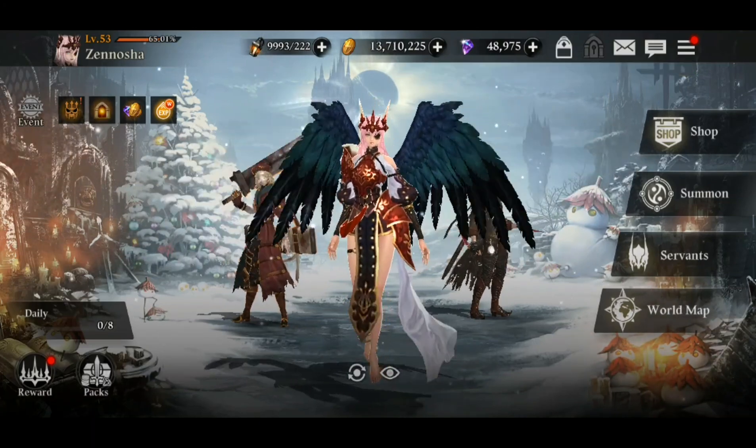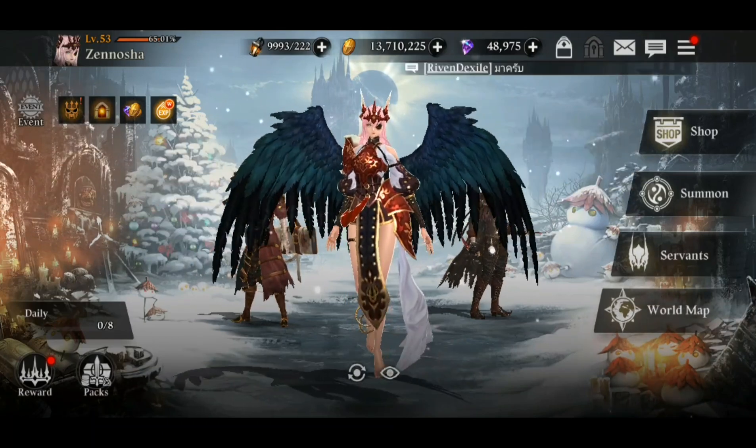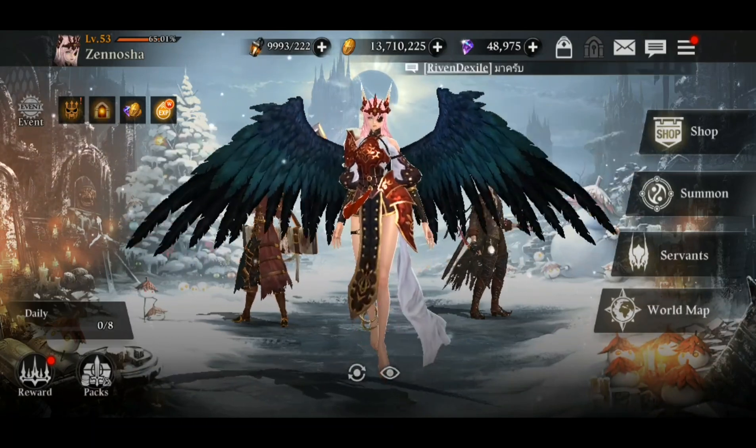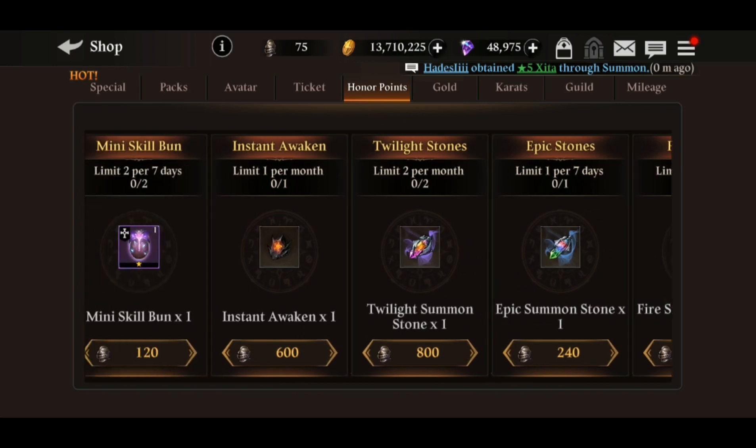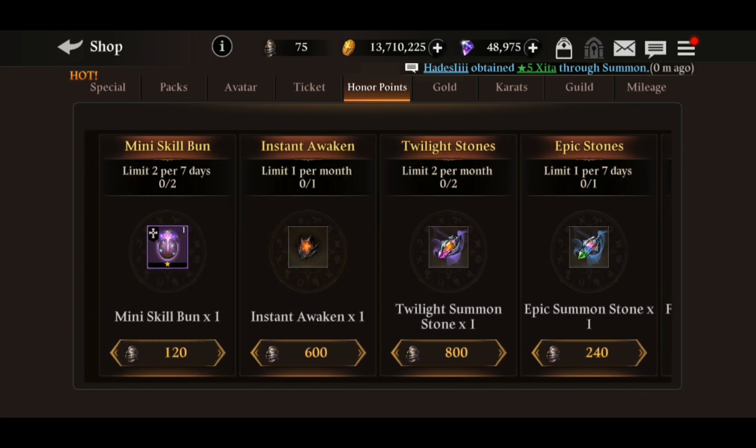The first way to get both items is from the shop. By using honor points, you can get the instant awaken item — limited to one per month — for 600 honor points. That's a really good deal. You'll be able to save a lot of awakening stones you'd otherwise spend awakening a servant from stage zero to stage one or stage one to stage two.